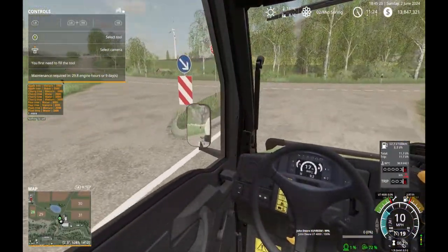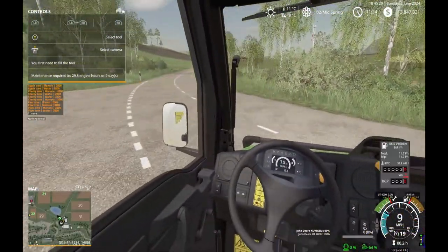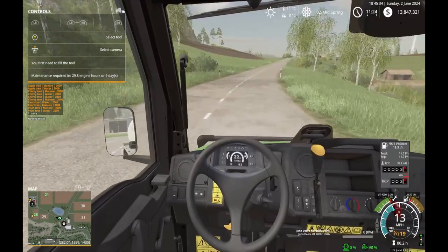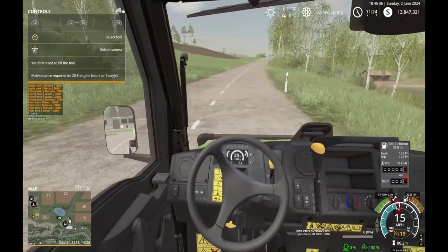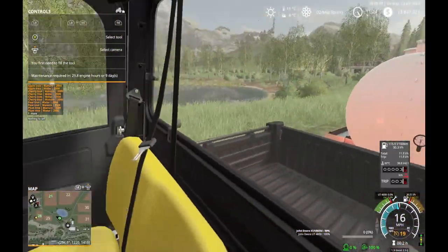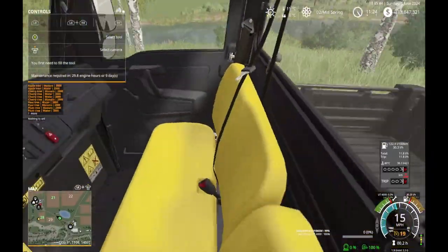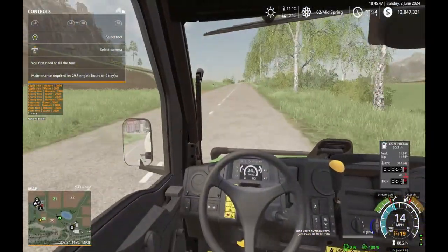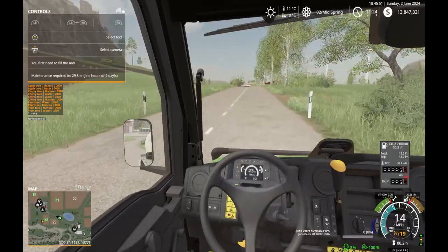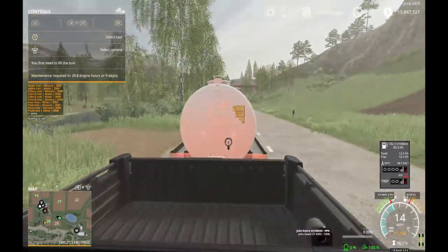We'll see if this works — if we can water the trees and get fruit production going. I should have bought more bees. The gator is useful for carrying all these little boxes and pipe pieces; it's easy to get stuff in and out of the bed. Apparently this trailer is kind of heavy even when empty.